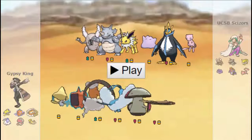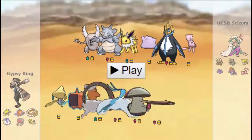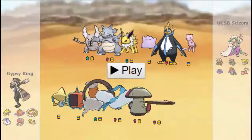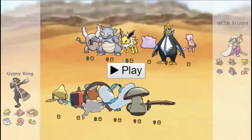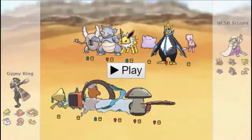Next up I've got Defensive Rotom — stock standard Defensive Rotom. Deals with Mega Pinsir pretty well, and can take on Rhydon if it needs to, as well as dealing with Empoleon somewhat. So next up I've got Special Attacking Landorus with Sludge Wave, Earth Power, Knock Off, and Rock Slide for the Pinsir trying to switch in.